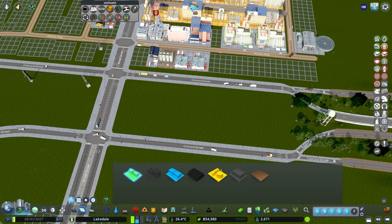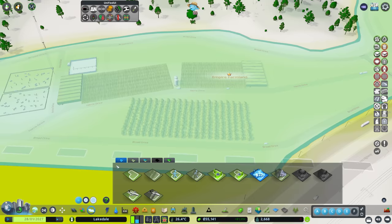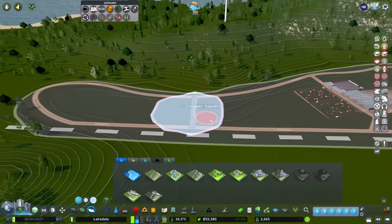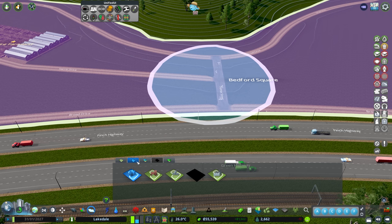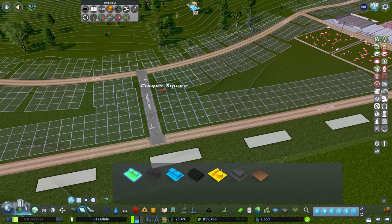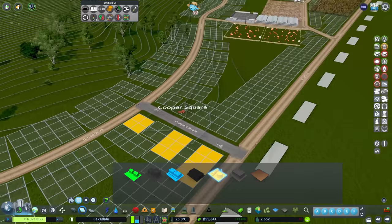We can also pop a district over the top here on either side of this road, and another one on either side of this little road here, then put our farming industry specialization on. What that does is change this district so any normal industry buildings that grow in here - once we've zoned them - will actually be farming buildings. So now we're going to zone some of these over here, deliberately not lining them up. Next time we get industrial demand they will grow in those two spots.